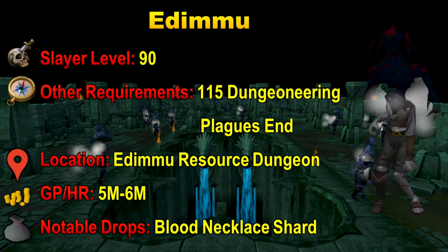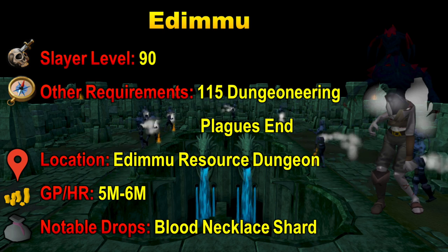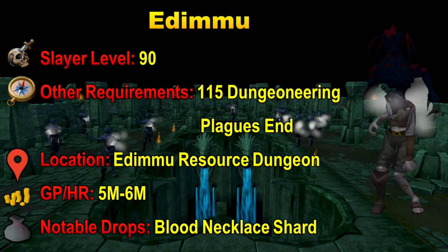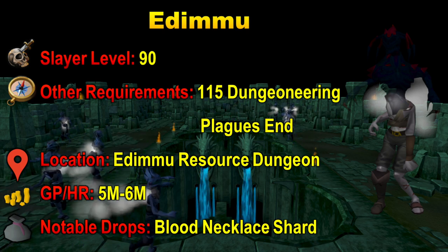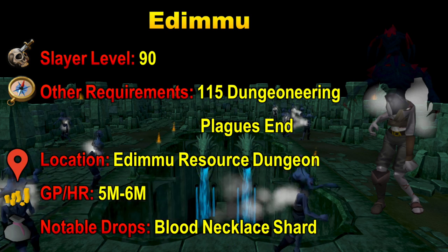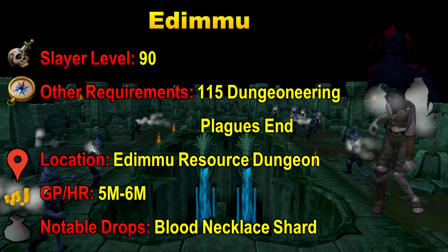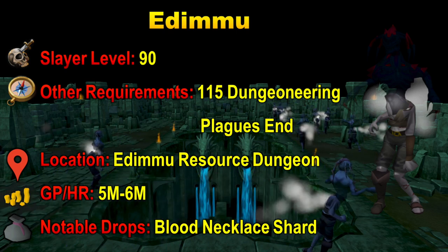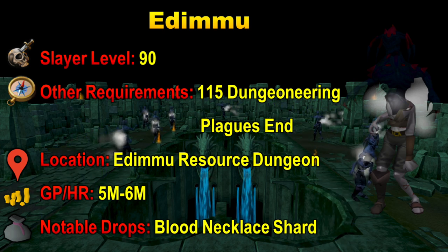Next we have Edemu at level 90 Slayer. They also require 115 Dungeoneering, so a pretty high requirement. Plague's End is also required, as they are located in the Edemu Resource Dungeon which is in Priftanus. The GP per hour is really good at 5 to 6 mil per hour, as they have one big notable drop: the Blood Necklace Shard at 9.5 mil. And they aren't even too rare — they're 1 in 512 — so definitely not a super rare drop for its worth.